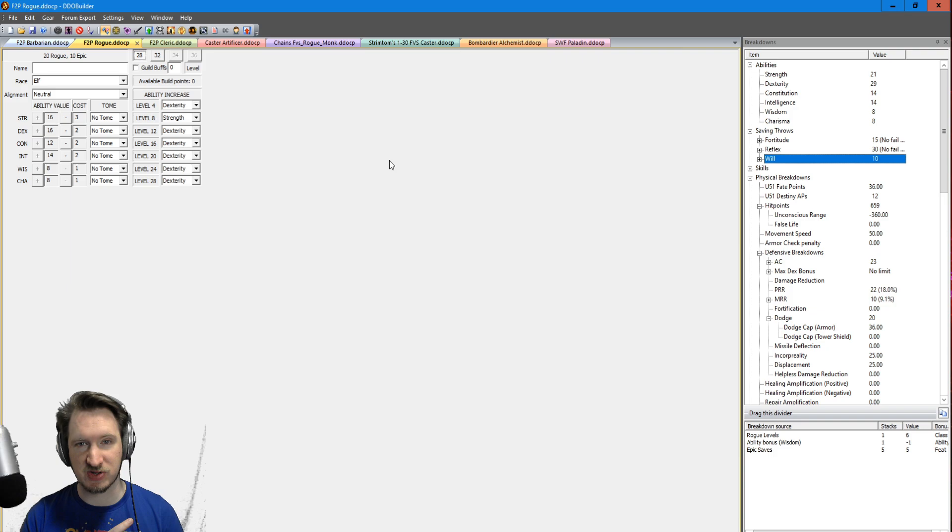The one downside is that this build requires a lot of stats. You need Intelligence for skills like Disable Device, Strength for the two-handed fighting feats, Dexterity to prevent yourself from dying, and Constitution. This one's a little tight and has more finesse, so if you're worried about not having the strongest character, I'd maybe advise going Barbarian or somewhere else — but this character can get the job done. Start with enough Strength, Dex, Constitution, and Intelligence, then put a little more into Strength later for the two-handed fighting feats.